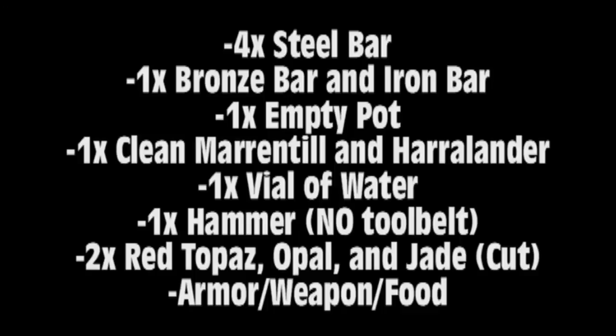Hey, what's up guys, it's Patrick. In this guide to One Small Favor, the items you need are four steel bars, one bronze bar, one iron bar, one empty pot, one clean marentil, one clean harlandor, one vial of water, one hammer, two cut red topazes, two cut opals, two cut jades, armor, weapon, and food.